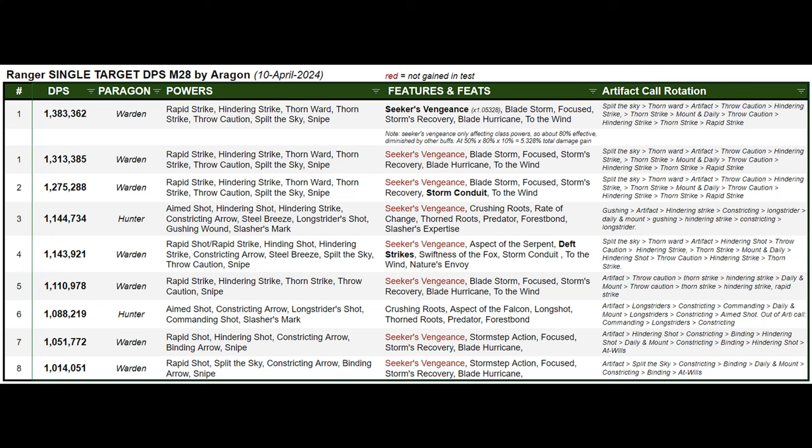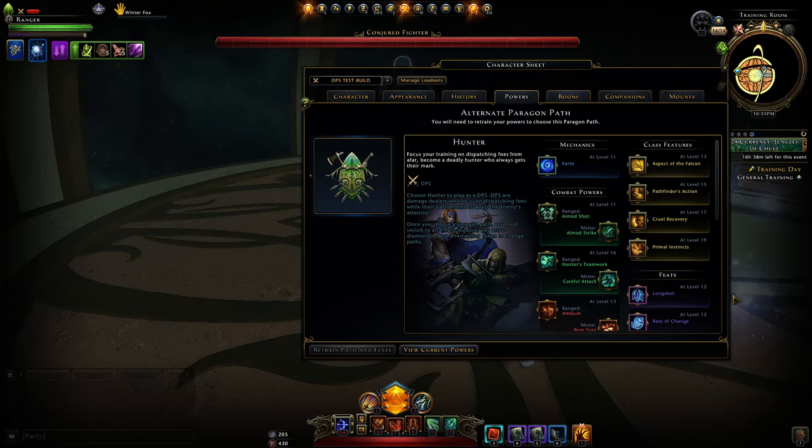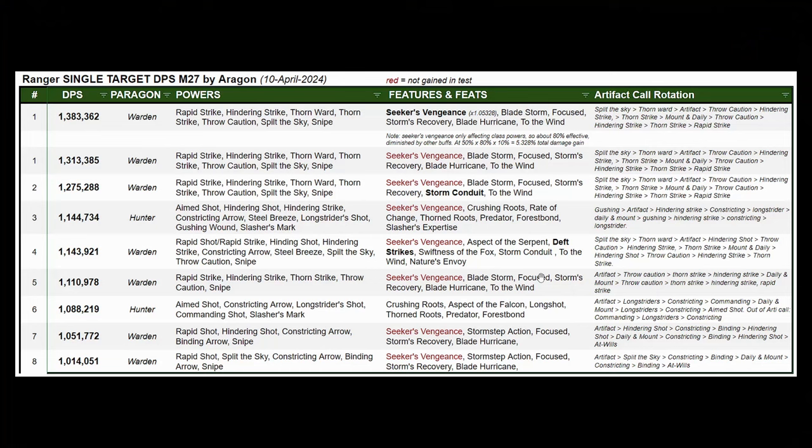The top-performing setup is Warden, and if we take advantage of Seeker's Vengeance — which we cannot in this test — it would be nearly 1.4 million DPS. That is very solid compared to the other classes I've tested, and it's also pretty simple to play. For Hunter, the best I could get was 1.144 million Encounter DPS using the classic setup that good Hunters out there use. You can probably perfect your timing a little better than I did and get slightly more damage from Hunter.